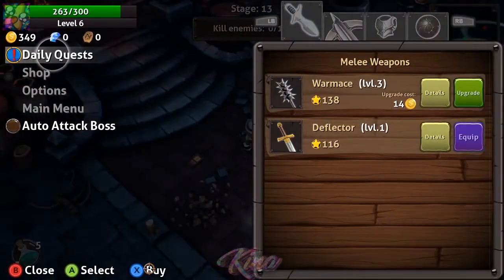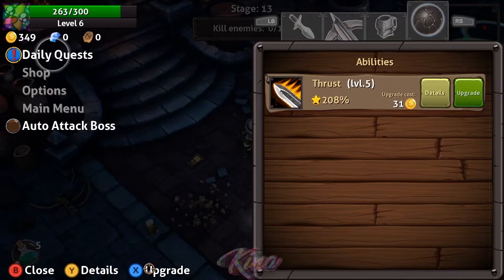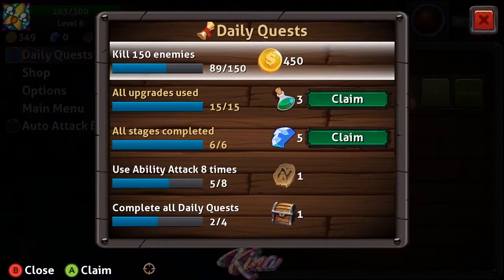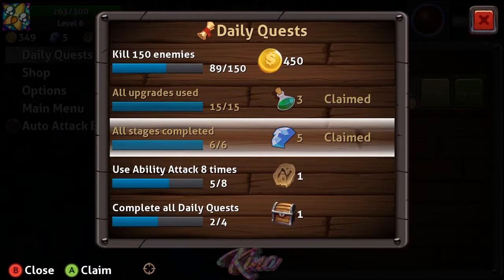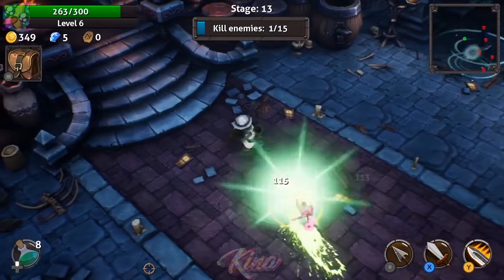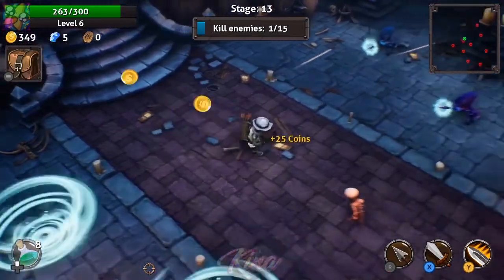Alright, these are my daily quests — I get a few potions and some gems, five gems so far. I would say gems are like the premium currency in the game, something you buy with actual money.